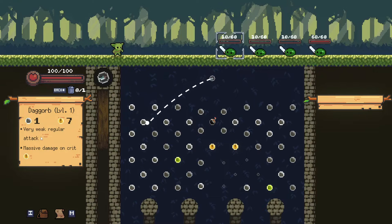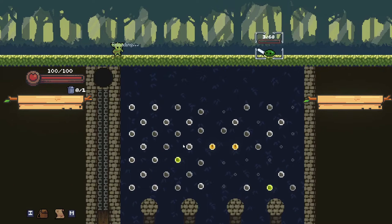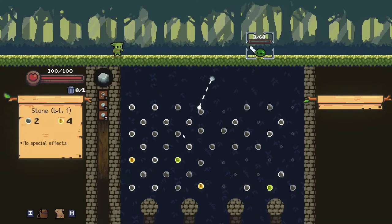This is a dag orb — very weak regular attacks. For each one of these pegs we hit, we would only gain one, but if I get a crit, each peg is then worth seven. The dag orb is kind of honestly useless — it's very weak unless you can get one of these crits. All right, so I got a stone here. Kill the guy. Simple as that.